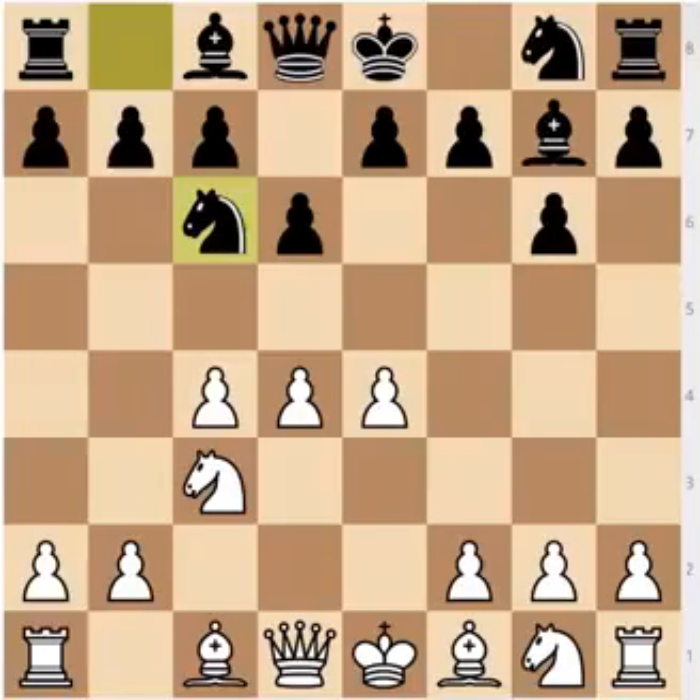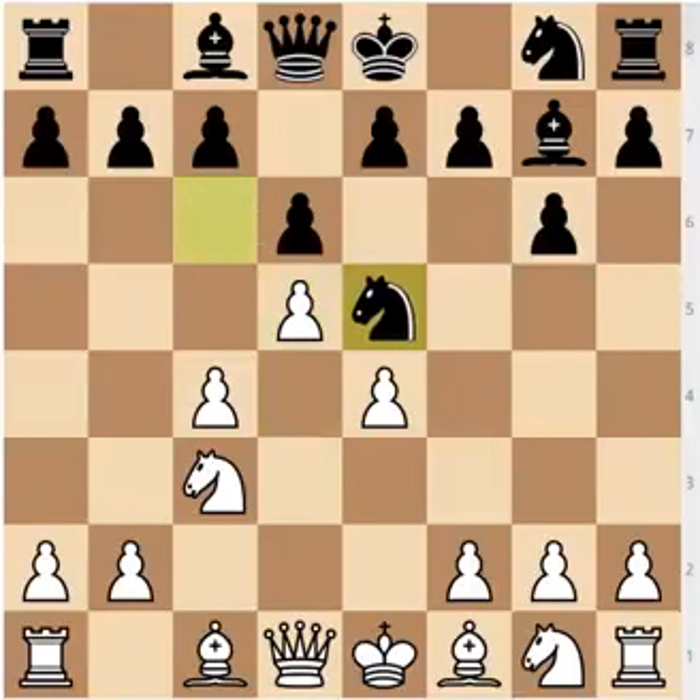Another way White can play, which I think is better, is simply forcing the knight away — which slightly resembles the Nimzovich Defense, because the knight goes for a walk all over the board. The move I would recommend after knight to c6 for the players with the White pieces is d5. After d5, the knight has only one good square — that's knight to e5 — and now you continue with f4. This is some weird Alekhine Defense-like setup, where the Black knight is moving around the board and White is expanding in the center.